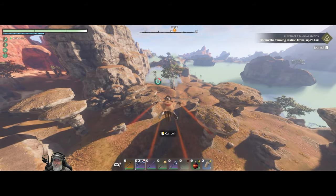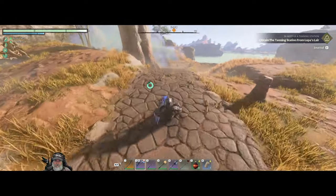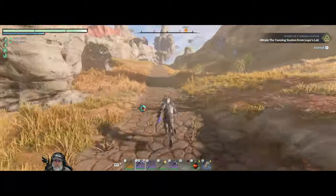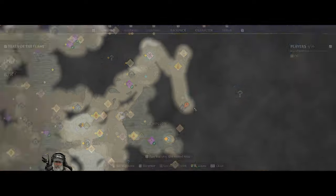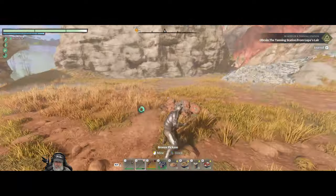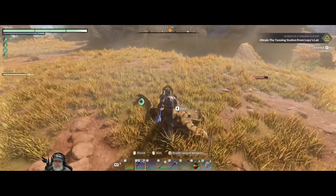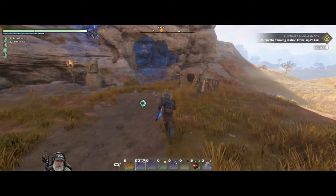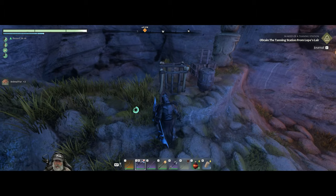It looks like there is a bridge going up to that bluff where we need to go, so I think we'll be able to get there from that direction. Let's head on out. Alright, we have a Vooka Cave Passage here. I'm just curious if this will lead us down into the shroud, if it's a way out. My guess is that it probably is, because it is a cave passage.